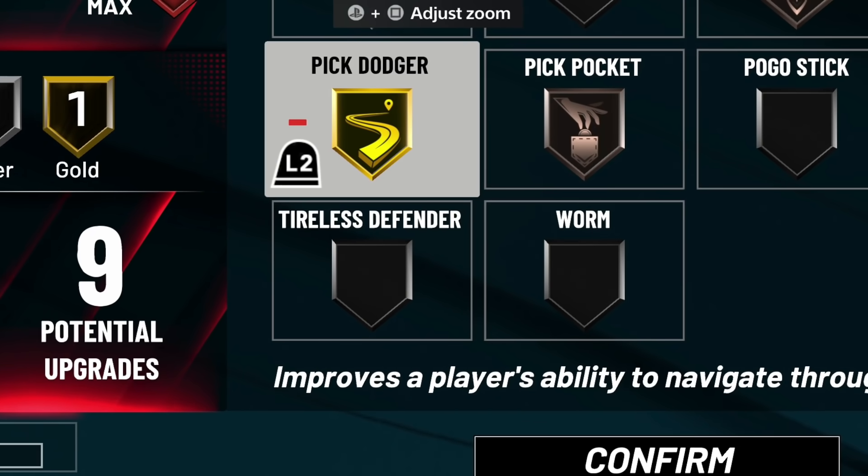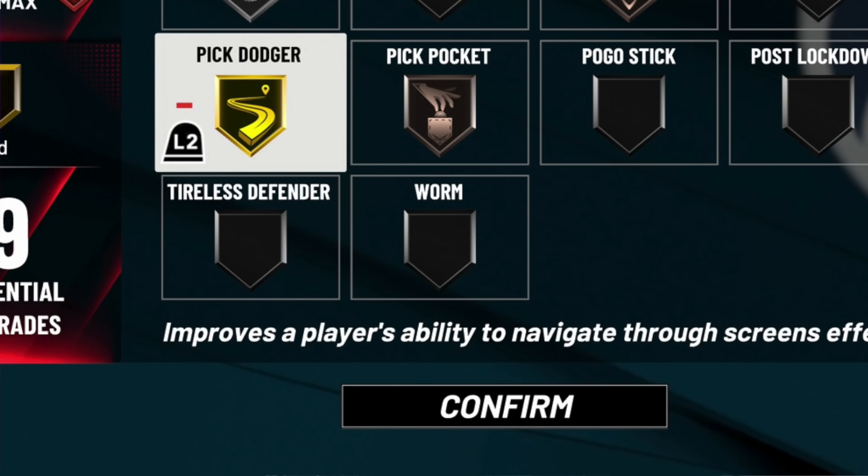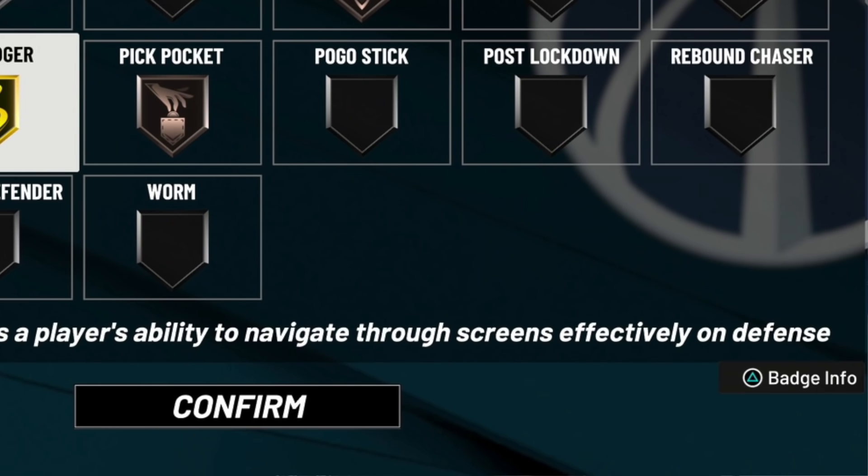We decided to test out another badge today and this badge is Pick Dodger. For those of y'all that don't know what Pick Dodger is supposed to do, it improves the player's ability to navigate through screens effectively on defense. And as we mostly know, it doesn't really work. But Reese is testing that for himself.